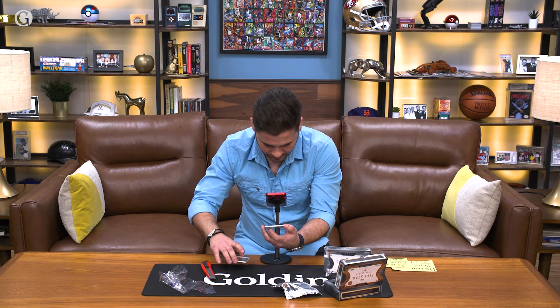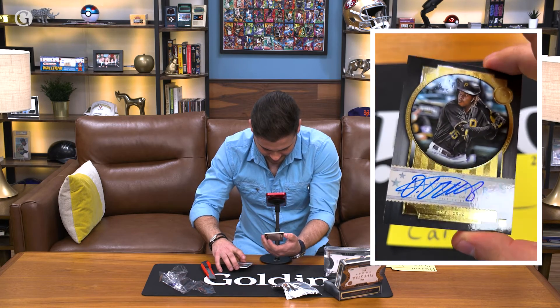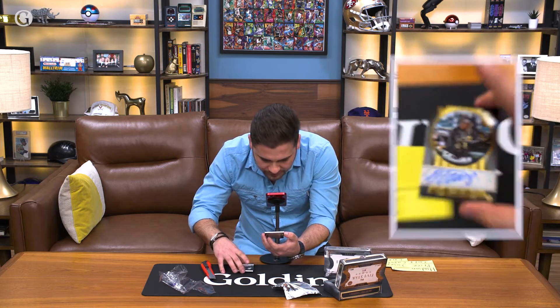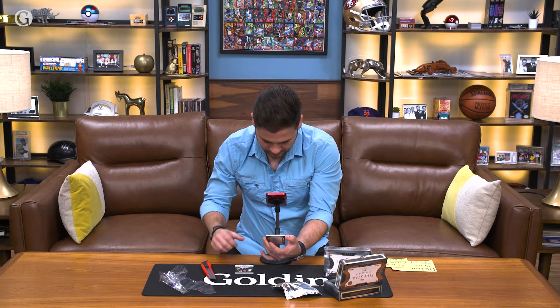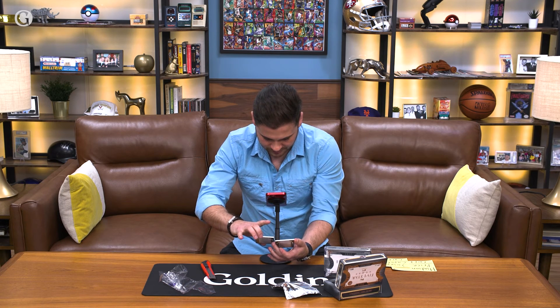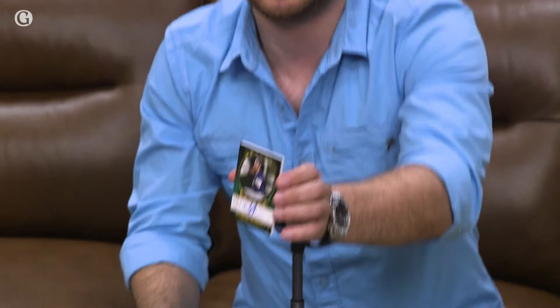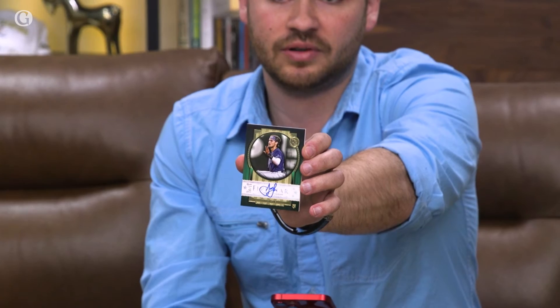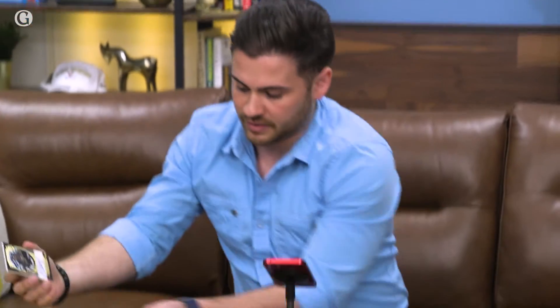Card number two for Frank: oh nice — O'Neil Cruz! The young stud out of Pittsburgh, absolutely love that. I don't think that one's numbered but it's a beautiful hit, nice bold blue auto. Beautiful card — the kid's got a bright future. So two nice hits to start: Josh Low number 6 of 15, the emerald for Joseph, and O'Neil Cruz for Frank. Congrats to both of you guys!